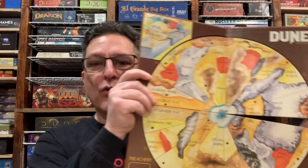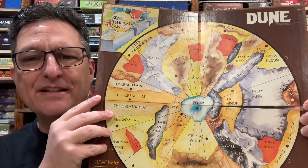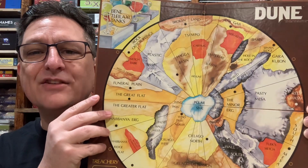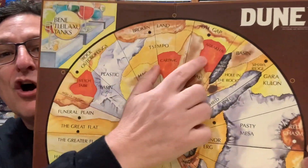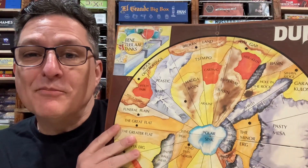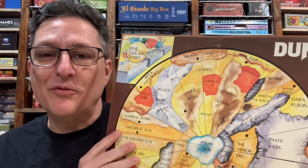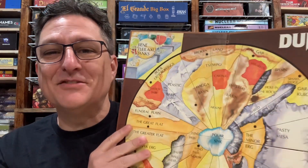So let's take a look at some of the other differences. Let me start with the board. I'm going to show you the Avalon Hill edition of the board here. As you can see, it's very colorful. The one from Galeforce 9 is a lot simpler in that way. It's all the same territories for the most part, although you do have OGAP up here instead of Old Gap, and it should be OGAP. So they actually got that right in the original one.